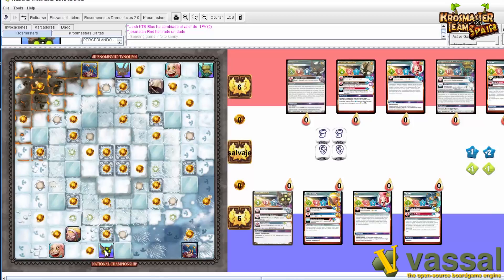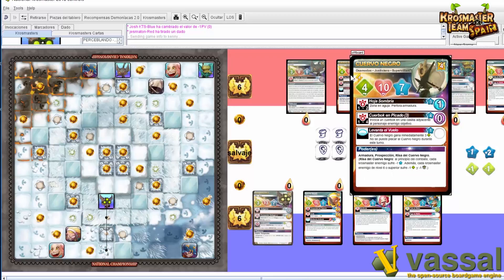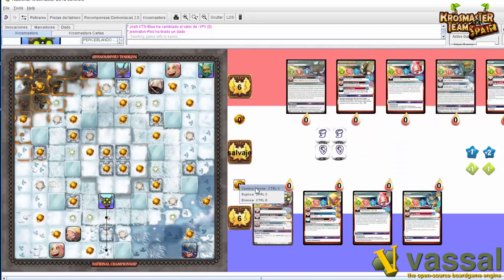Voy a mover 3 cogiendo las monedas. Voy a quitar primero esto, puedo desde aquí eliminar. Luego vengo aquí, eliminar y eliminar. Tengo un PA menos por la risa del cuervo negro: todos mis personajes tienen menos 1 a los puntos de acción. Sphinter empieza con 6. He gastado 4 recogiendo monedas, me pongo un 4.